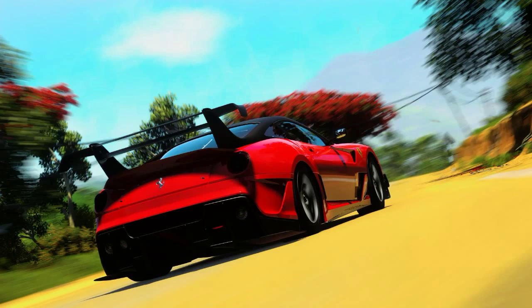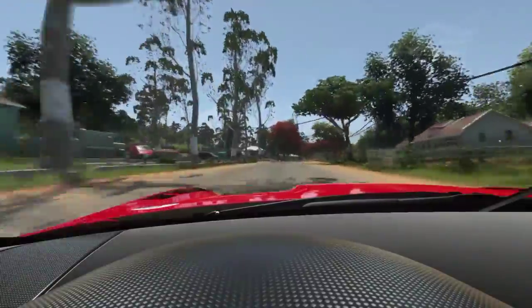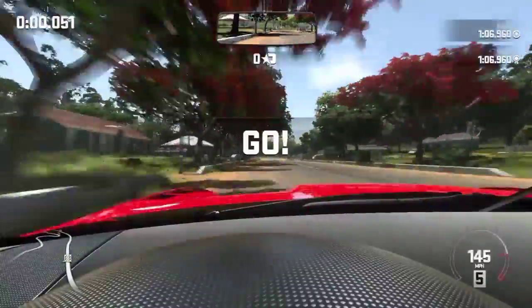Welcome to my next DriveClub track guide. In today's video we're going to be looking at the elite level 61 unlock. We're using the 599 XX and we're racing on Brands Hatch Reverse.